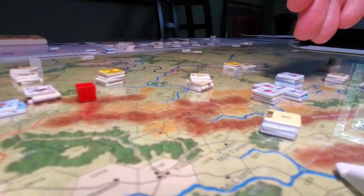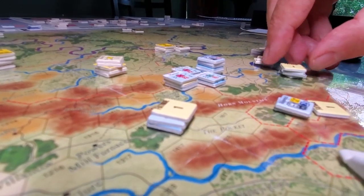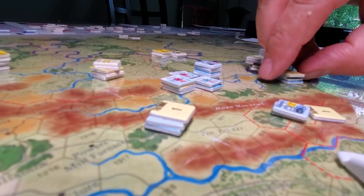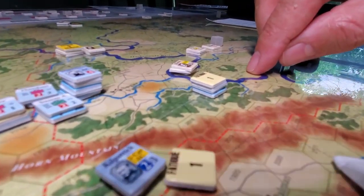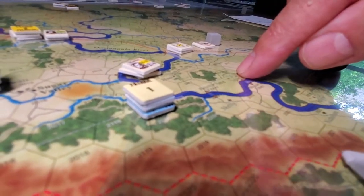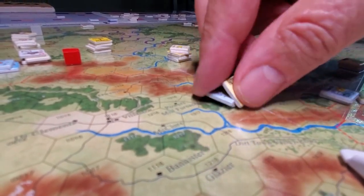We activated McPherson's forces and pushed Dodge — the 16th Corps commander — along with Beach's division with 10 strength points, down towards the ferries mentioned earlier. Here are the ferries, trying to get over one of them if we can, or at least be in a position to cross one or build a pontoon bridge in the future.